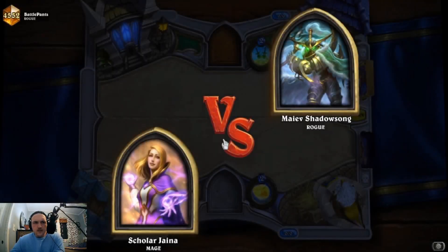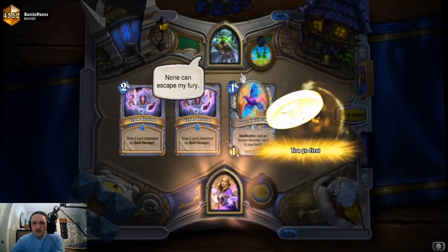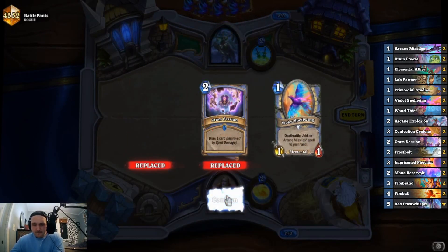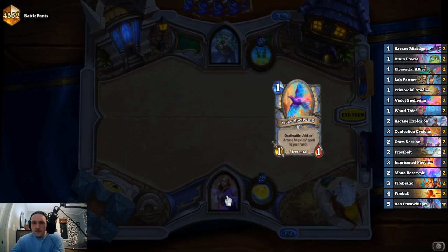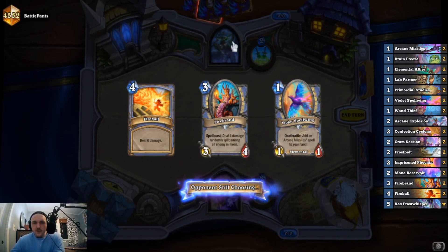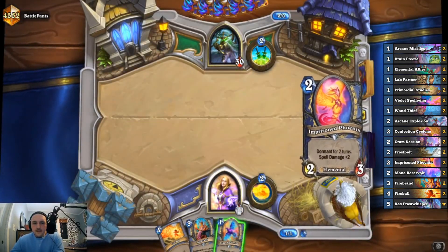Against a rogue, this hand is good to have. Cram Session is not so much, so let's send the Cram Sessions back — we're looking for Firebrand and Arcane Explosion. There's the Firebrand, and this will also give us a spell to use with the Firebrand, which is great. Phoenix is also really good.